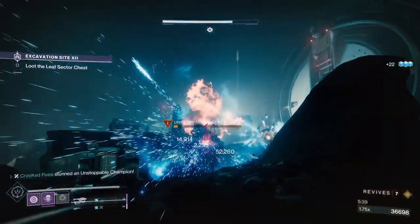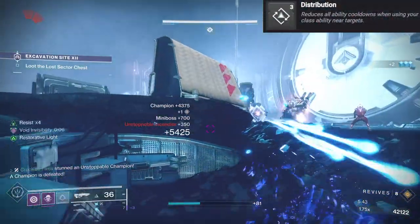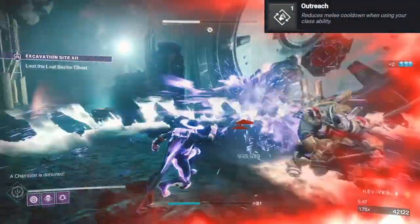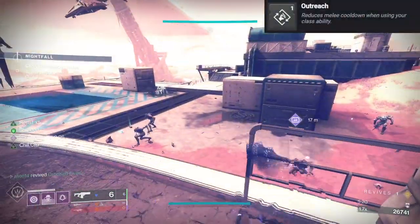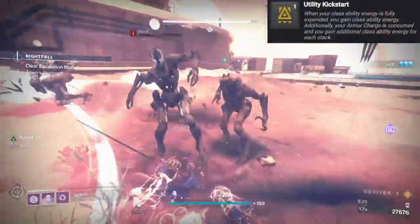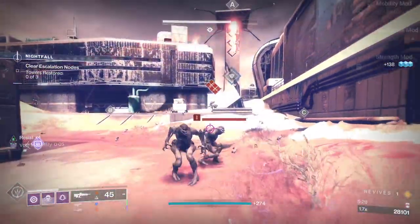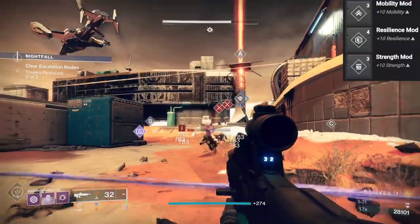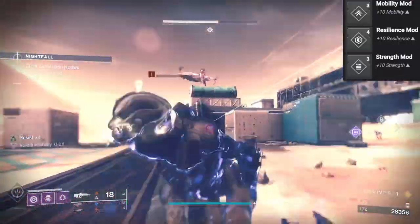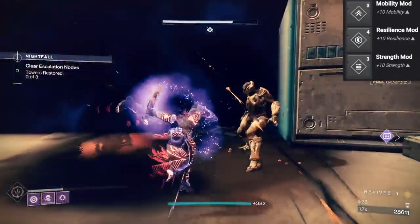There are several great mods for your class items, including Distribution, which reduces all ability cooldowns when using your class ability near targets. Outreach, which reduces your melee cooldown when using your class ability. And last but not least, Utility Kickstart — when your class ability energy is fully expended, you gain class ability energy. For our stats, we want to maximize our Mobility to have faster dodge recharge, followed by Resilience for extra survivability, and Strength to help recharge our melee ability.